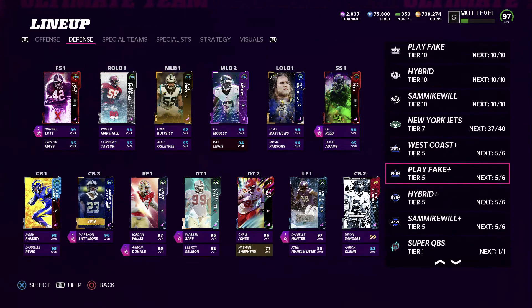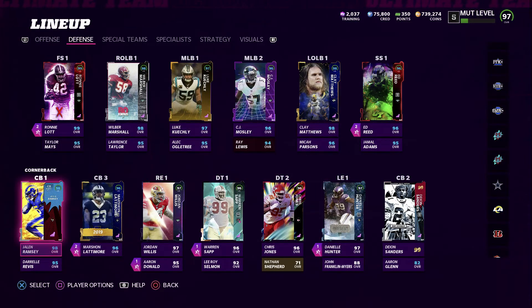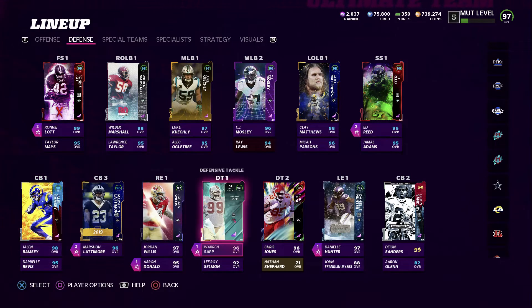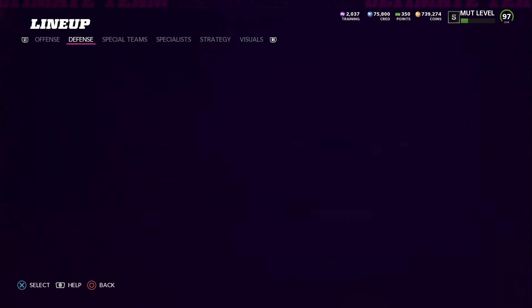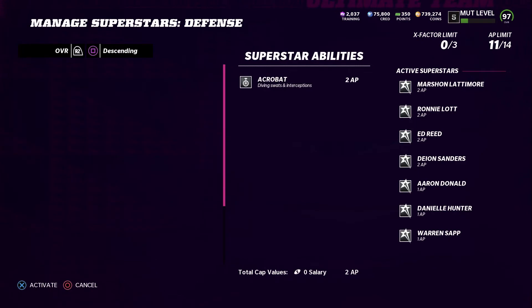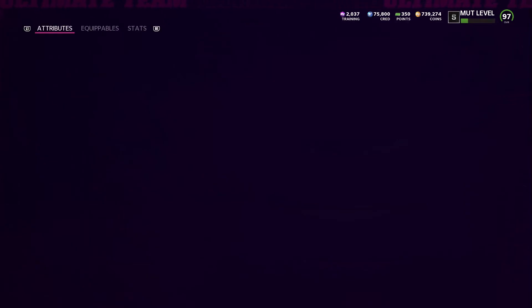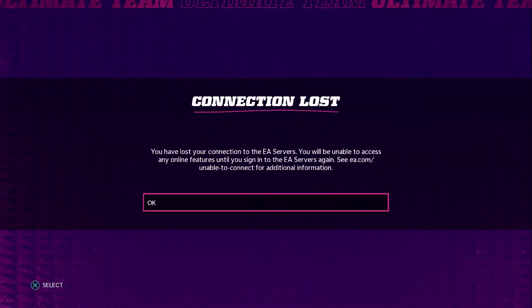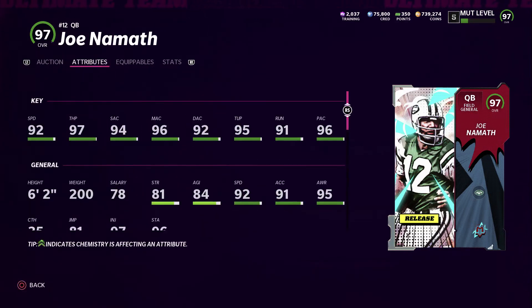The plus one man and zone boost applies to everyone in your secondary - Marshall went up to 96, Lattimore also went up to 96. I'm surprised my corner didn't go up to 99 - I need to figure that out. Now let's compare Deion to everyone else, though the game keeps crashing when I try.